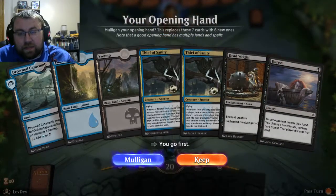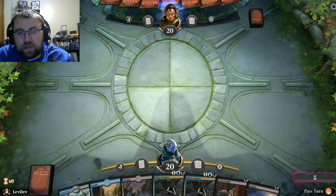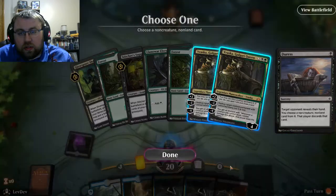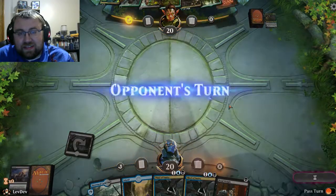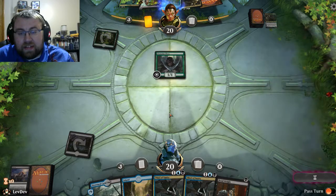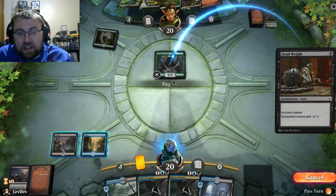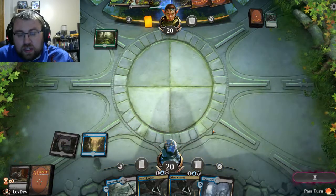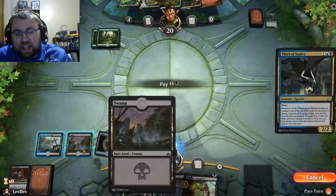Okay, we got a good hand. We don't have Lazav, but we have Duress, Deadweight, and two Fiend of Sanities — so if we can remove the essential removal from the opponent's hand, that's nice. We're going to Duress them. They're playing black-green. We'll take out a Vraska, because that's annoying. They're playing their land and elves, which makes sense. We'll play an Island and Deadweight on that Elf. Bye-bye. They're losing a black source, which is good for us, so we can play our Fiend of Sanity.